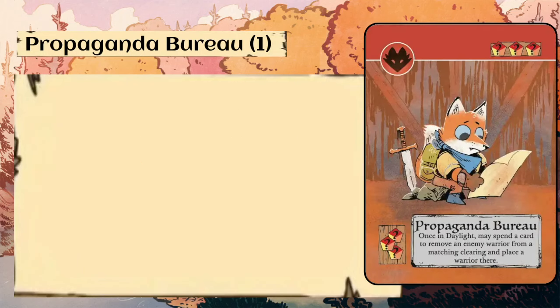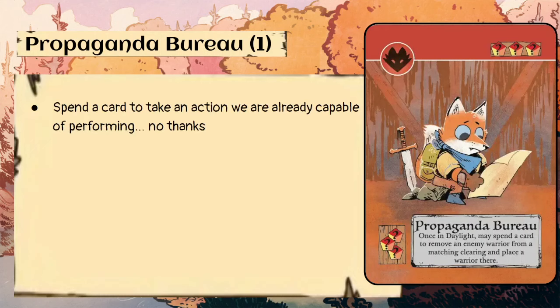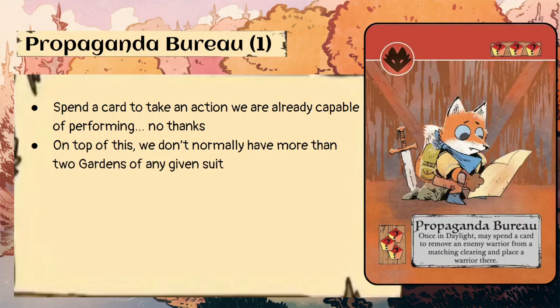Propaganda Bureau — one copy, three of any suited crafting pieces. Once in daylight, may spend a card to remove an enemy warrior from a matching clearing and place a warrior there. We can spend a card to take an action we're already capable of performing — no thanks, we need those cards for actions. We normally don't have more than two gardens of any given suit, so I don't really see a scenario where I'd craft Propaganda Bureau. It's tough because we have to craft it in the evening and anticipate needing it next turn. Just a card to spend for scoring.